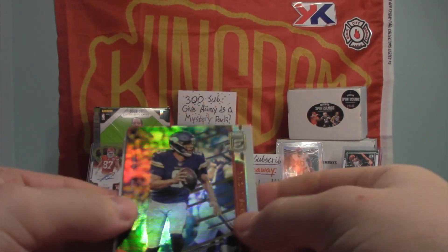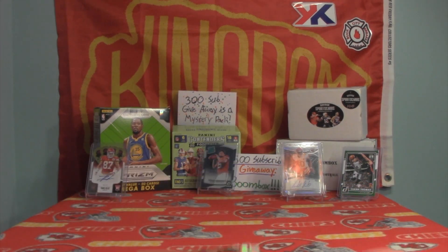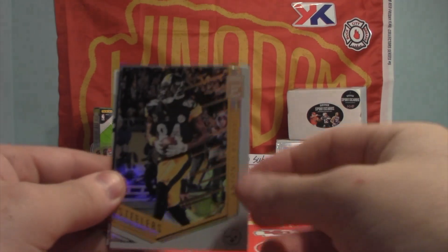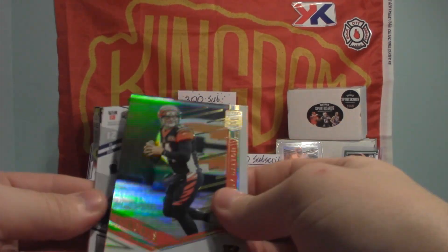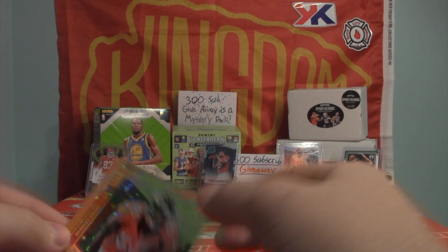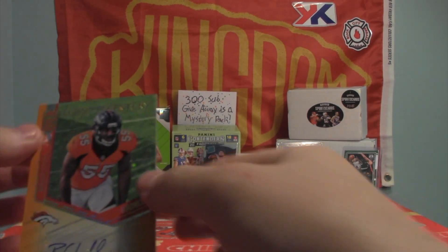Last year out of Elite the only autos I pulled were dual pen pals, if I remember right, and this year I've pulled a few decent things. We might have some in this pack. Antonio Brown with his domestic problems, Bradford, Andy Dalton... and oh golly — Bradley Chubb Turn of the Century auto to 25! Oh my word. Wow. Was not expecting that to be a hit.